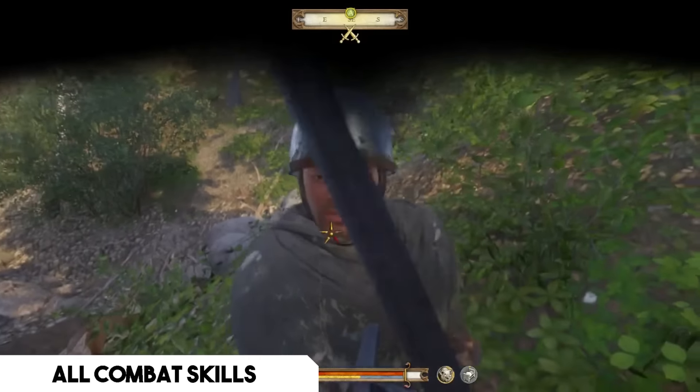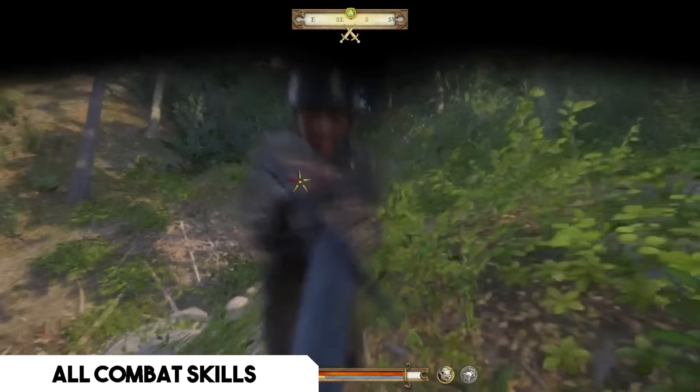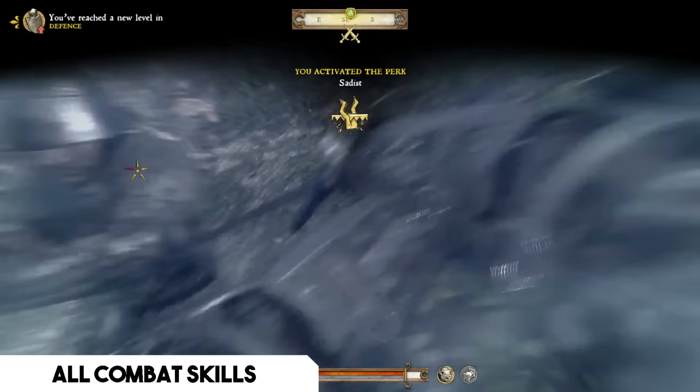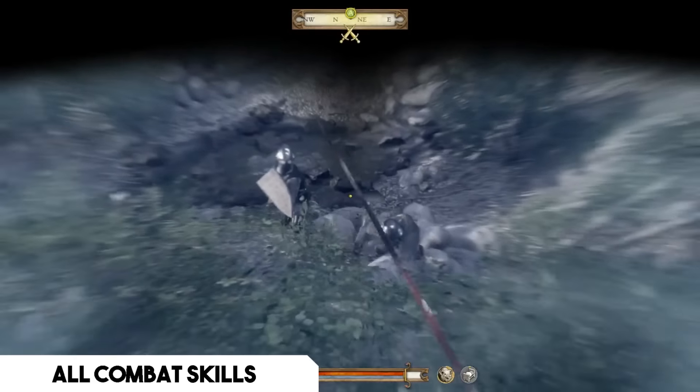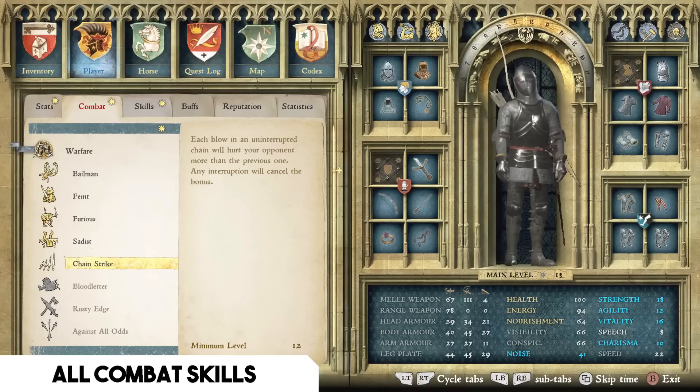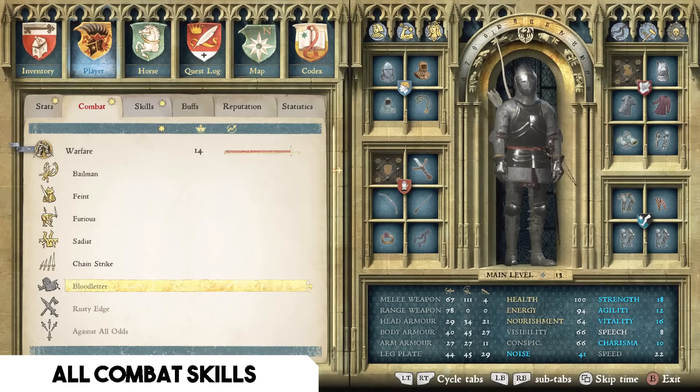Second in the Warfare tree is Sadist — when you draw an opponent's blood you get a plus one strength bonus. Against anything other than a fully plate-armored knight, you'll draw blood very easily on the first or second stroke, so Sadist gives a strength bonus in the majority of fights. Third is Chain Strike — each blow in an uninterrupted chain hurts your opponent more than the previous one, making your combos the ultimate damage machine. Even half a combo can drop the strongest opponent.